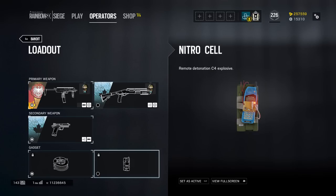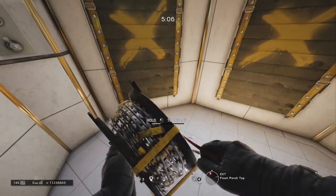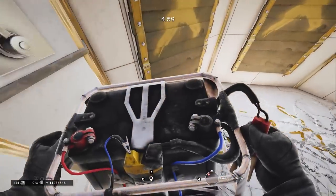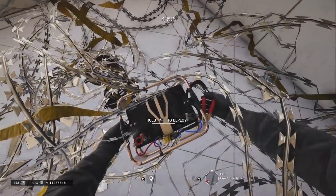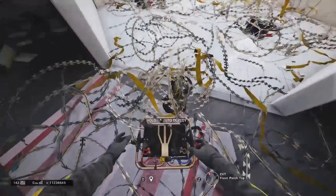Bandit's alternative gadget is a C4. C4s for a long time were incredibly powerful and considered one of the best gadgets because they destroyed shields like crazy. But times have changed and now C4 is almost ineffective against shields. Since Bandit's device does not help him at all getting C4 kills, it is not at all necessary that he carry one. On top of that, Bandit's gadget even combos with barbed wire, and overall it is much more compatible than a C4.